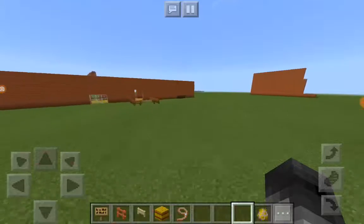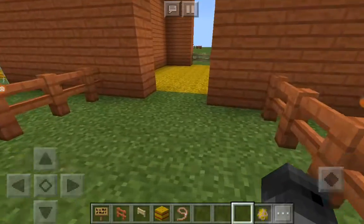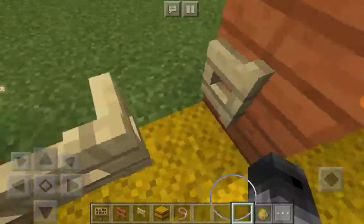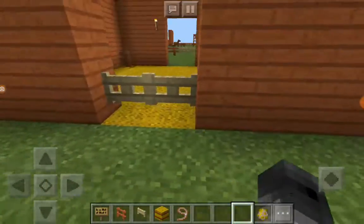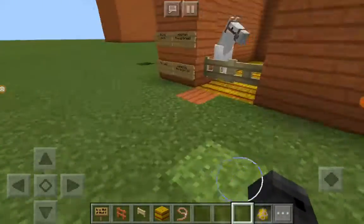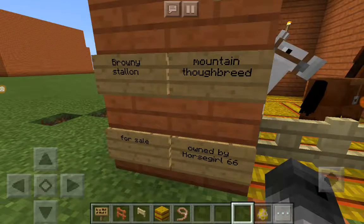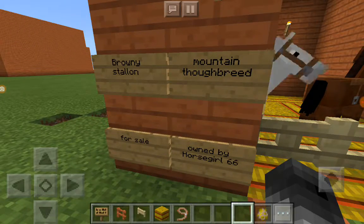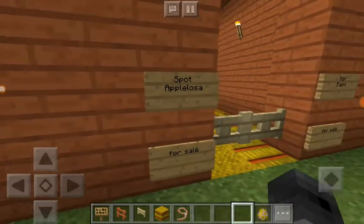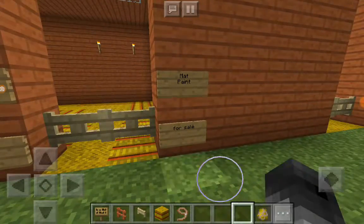If you guys want to own one of those horses — so let's go over these again. Mountain the thoroughbred is owned by horse_girl_66. Brownie the stallion is still for sale, and Spot the Appaloosa is still for sale, and so is Matt the parent.